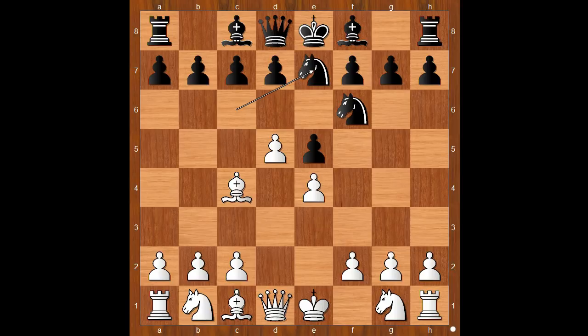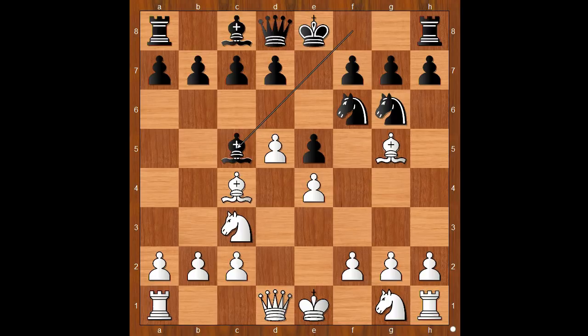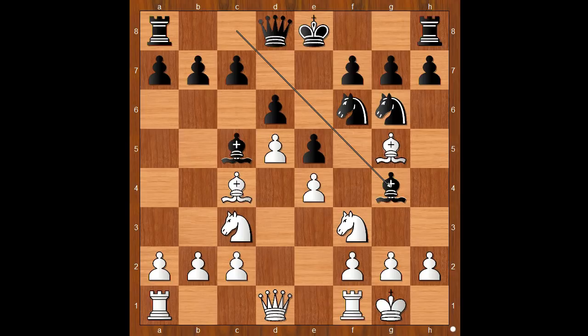The game continued: knight to e7, knight to c3, knight to g6, bishop to g5, bishop to c5. Before playing d6, knight to f3, d6. Baron Kradna castled on the king's side. Bishop to g4, pinning the knight. h3, knight takes on h3. Black to move.